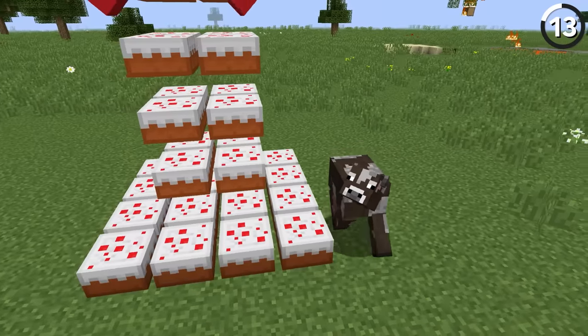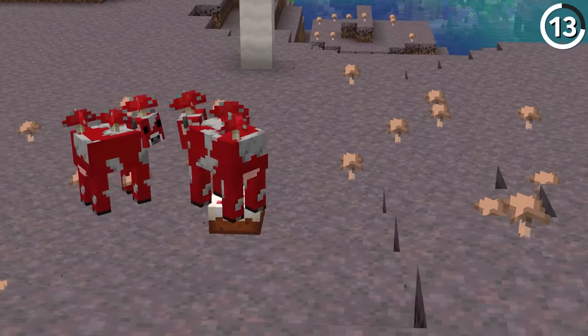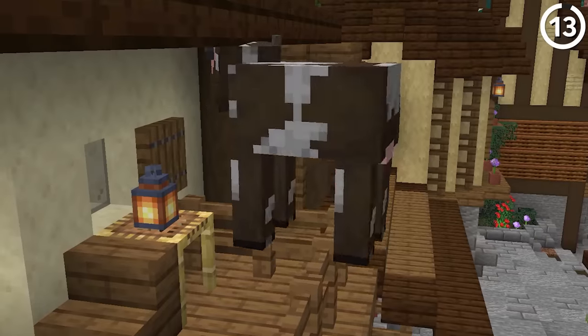If you get a mob to stand on top of a cake, it'll just keep rotating in place, completely unable to move. This is due to a pathfinding oversight in their AI code, which is why the same thing happens on fences as well.